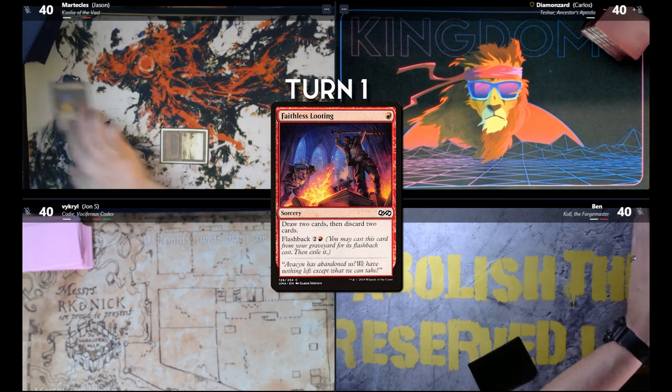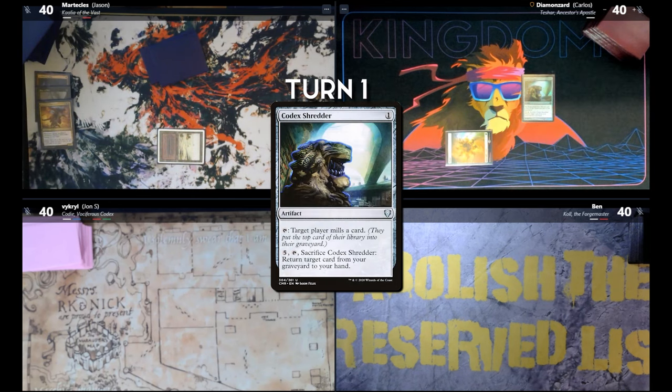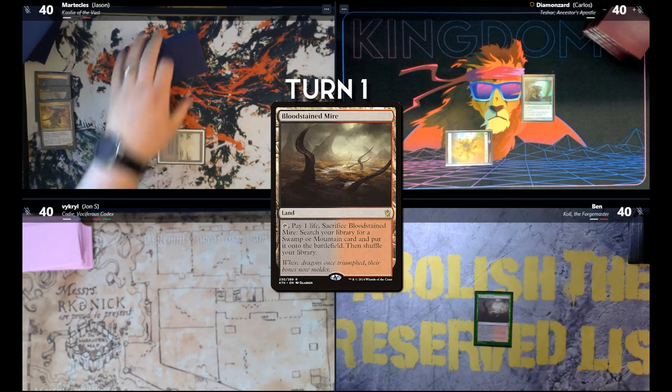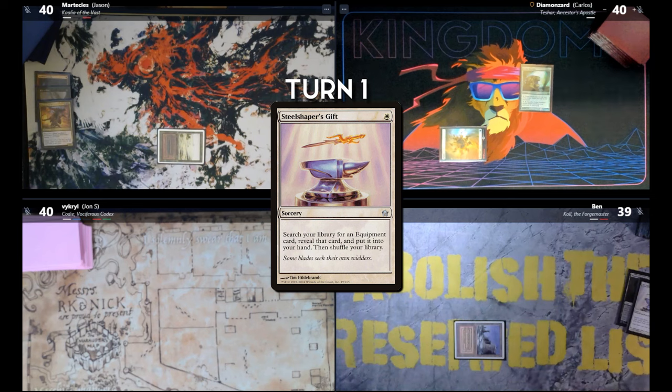Badlands — Faithless Looting. Go ahead Carlos. Draw for turn — play a Plains. Codex Shredder. Pass turn. Draw — play Bloodstained Mire and crack it for a Plateau. I'm going to play Steel Shaper's Gift and get Skull Clamp. Skull Clamp goes to my hand. Pass the turn.